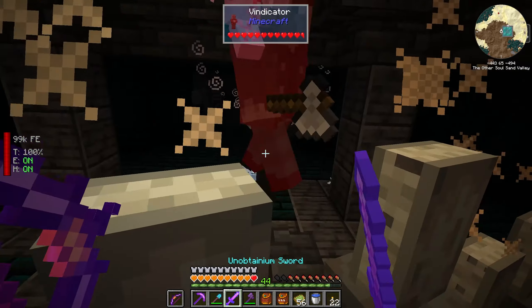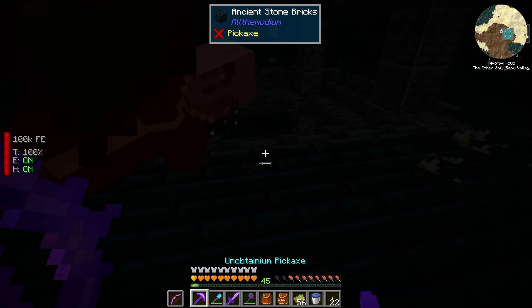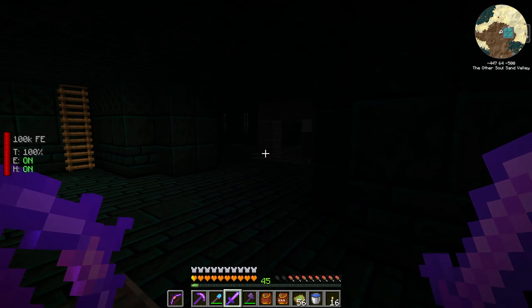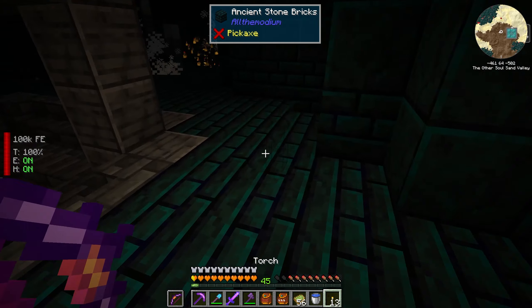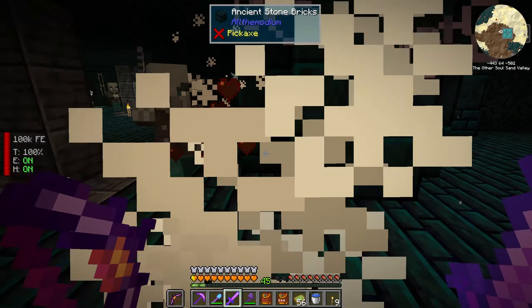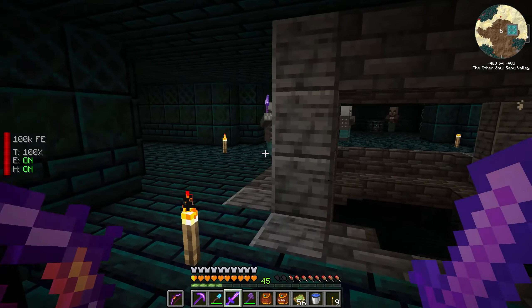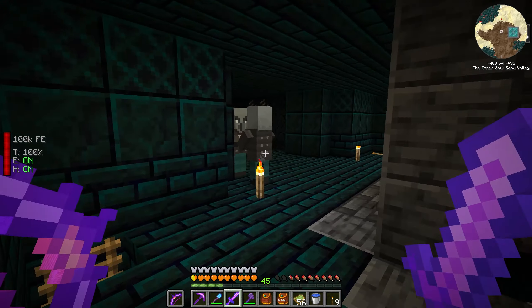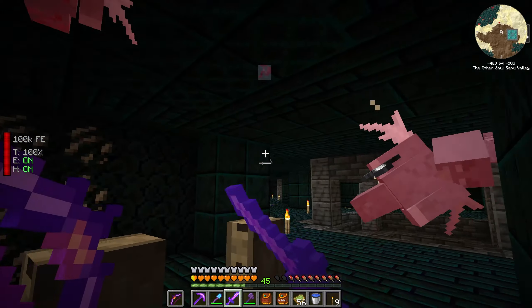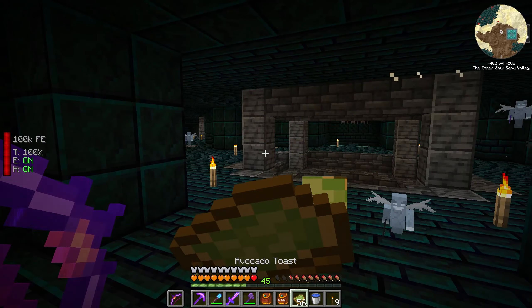I didn't know what to expect when I first came into here. This is definitely not what I expected - just swarms of mobs. Can't see anything, gotta light everything up. I did see that there were chests earlier and I am kind of interested in knowing what's in the chests. All right, get rid of you guys - all of you, you gotta go. Too much. Get rid of that spawner. My goodness, the amount of spawners and mobs in here is just crazy. Let's make sure we're keeping our health up.